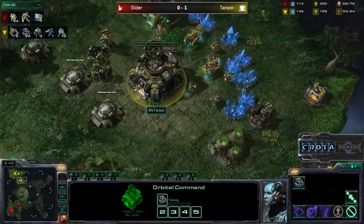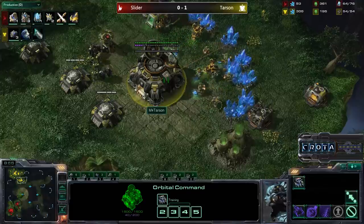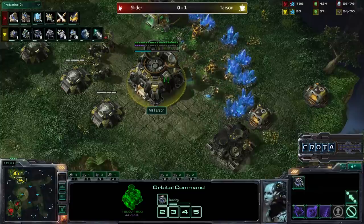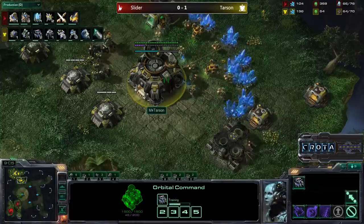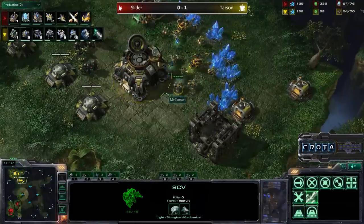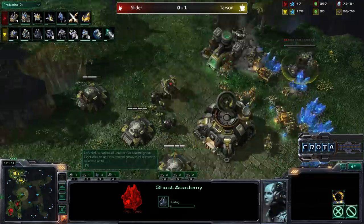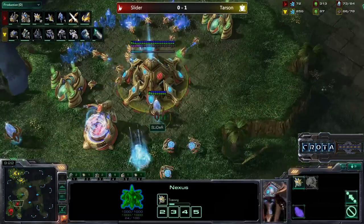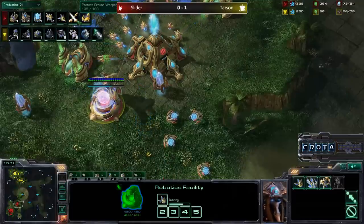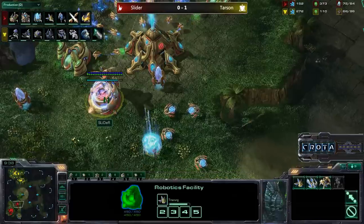Harvester count: 44 probes versus 34 SCVs, as Tarsan is currently behind and supply locked at 54 over 54. Now getting into 64 over 70, but slowing down his SCV production — and that is going to hurt him. You can already see the difference: 48 versus 34 SCVs. Tarsan has a lot of ground to make up right now, as we also see Tarsan going into a Ghost Academy. A very smart play, as we now are seeing that Twilight Council coming online. The Weapons Upgrade needing about another 20 seconds or so, so the timing on the Twilight Council was actually perfect.